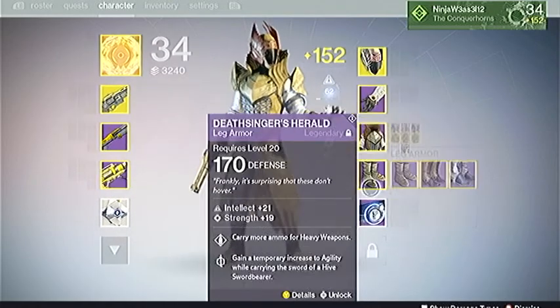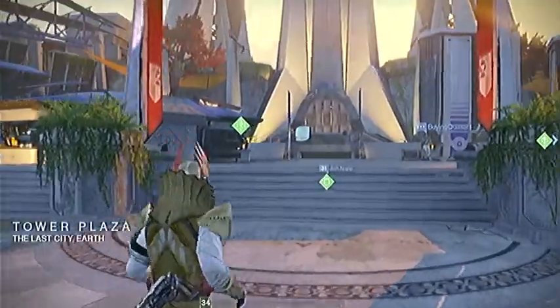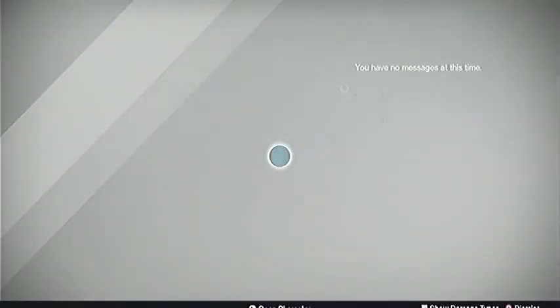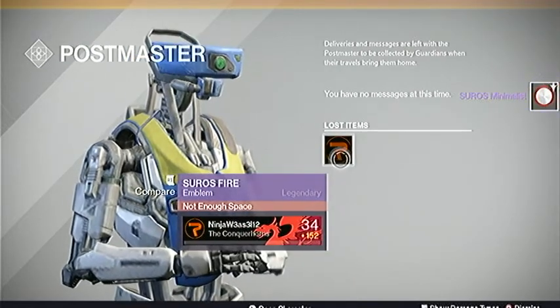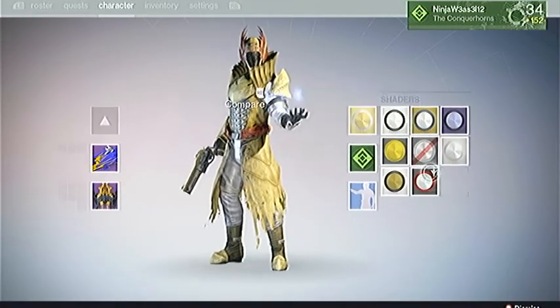We've got artifacts, which is a new thing that comes in at level 40. I'm just going to jump to the Tower real quick — I saw a notification earlier. It's the SUROS package that contained an emblem and a shader for pre-ordering the game. Let me check out the shader real quick and I'll put the emblem on later for y'all to see.